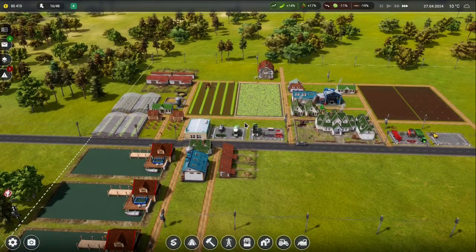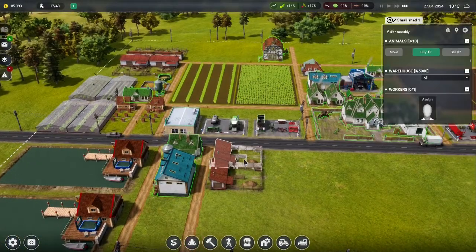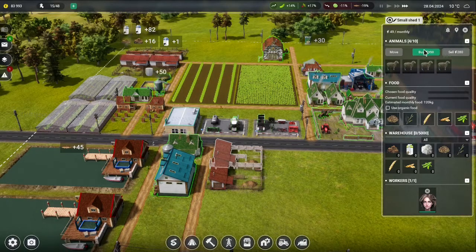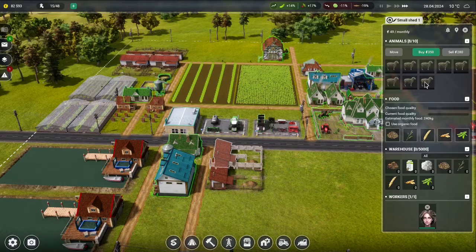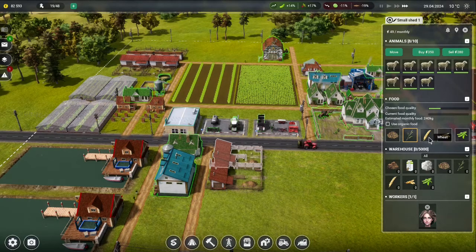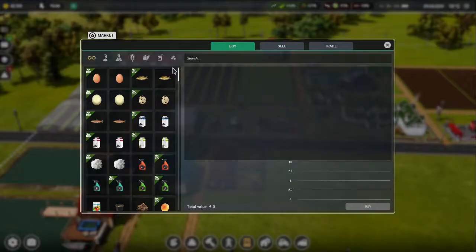Doing more fields would probably have been a better idea than the animals, possibly. But we do have someone we can assign, so let's put some sheep in here. We'll buy eight. They reproduce — what can we feed them? We can feed them grass. They eat all sorts of things here.